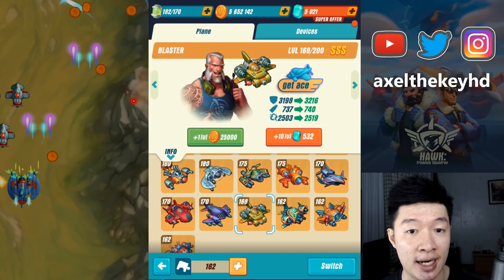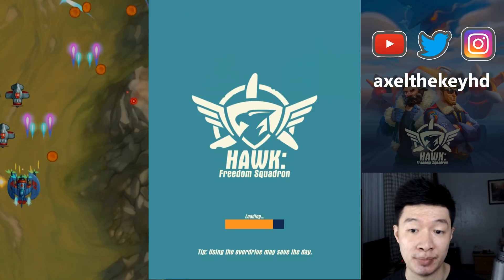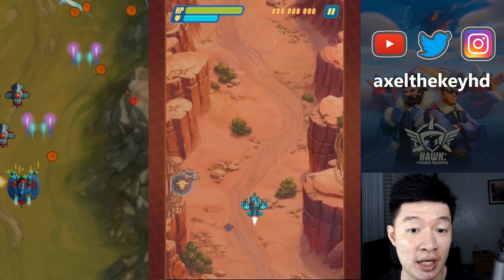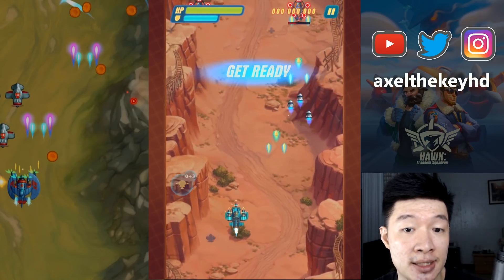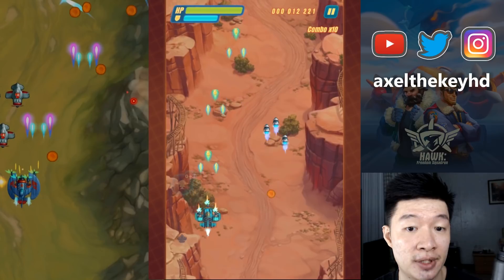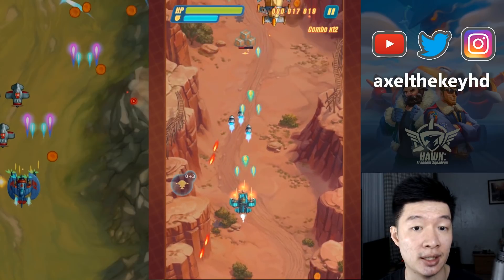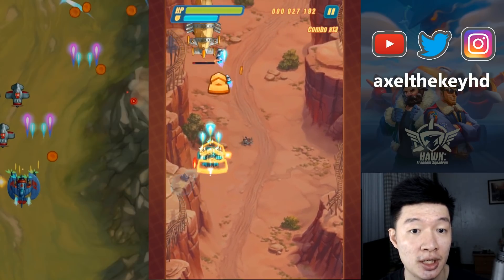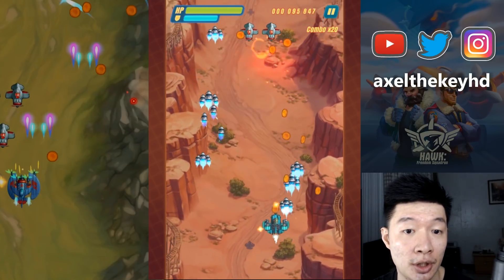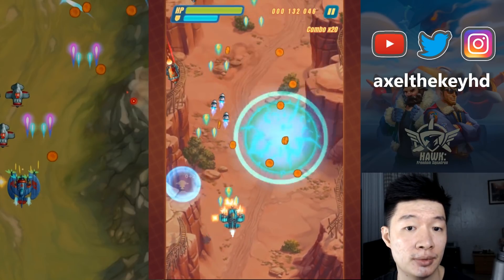Now let's get back to the planes. There are three new A-skins, and let's explore all of them. For the first one I got this Blaster. All of my planes are at SSS class as you've seen from my previous video. This cool-looking new A-skin for Blaster - the rocket seems to be aligned differently. Compared to the previous one they are a little bit random compared to this version. The A-skin provides a new look - we have a blue color with a little bit of shine.